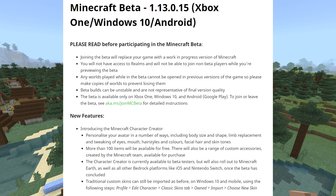New features — this is the big one: introducing the Minecraft Character Creator. Personalize your avatar in a number of ways including body size and shape, limb replacement, and tweaking of eyes, mouth, hairstyles, colors, facial hair, and skin tones. More than 100 items will be available for free, and there will also be a range of custom accessories created by the Minecraft team available for purchase. The character creator is currently available to beta testers and will roll out to Minecraft Earth, iOS, and Nintendo Switch once the beta concludes. Traditional custom skins can still be imported as before on Windows 10 and mobile via profile — edit character.